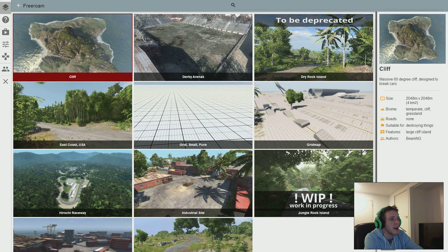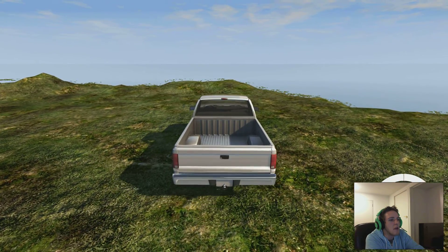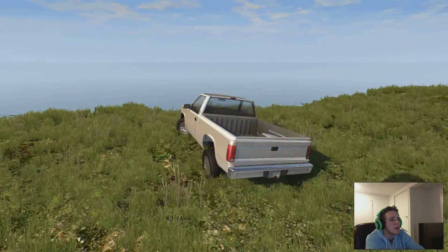So we'll do a free roam — we like the cliff map, we do that, and then it's loading. So we're getting a bit of fun on the BeamNG Drive, so that's the key right here. And it should be fun, here we go.